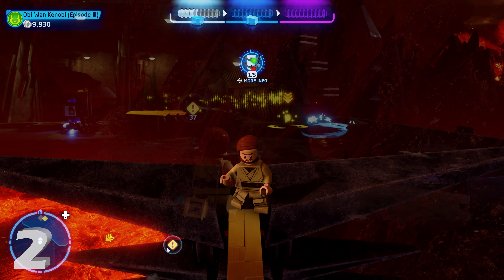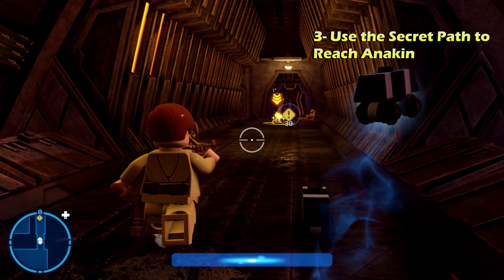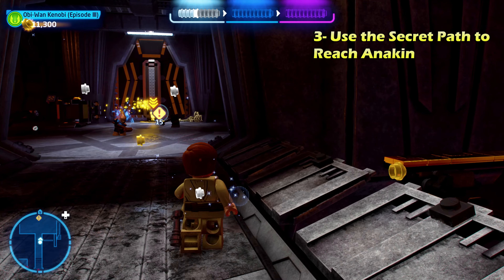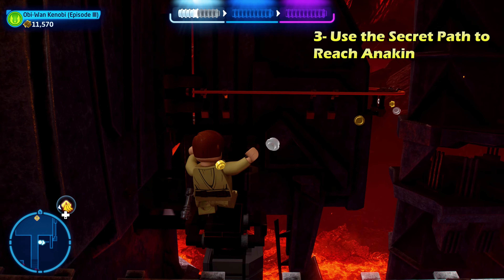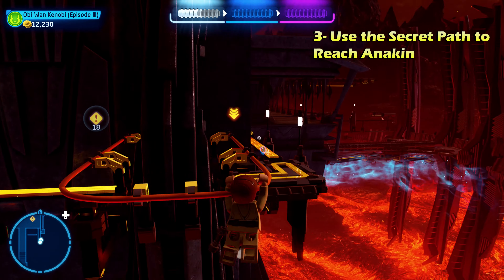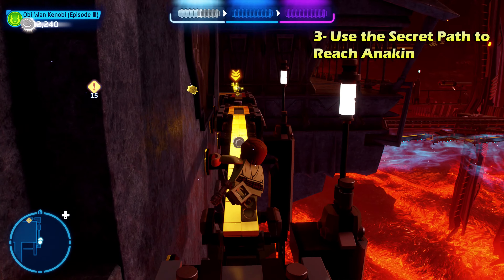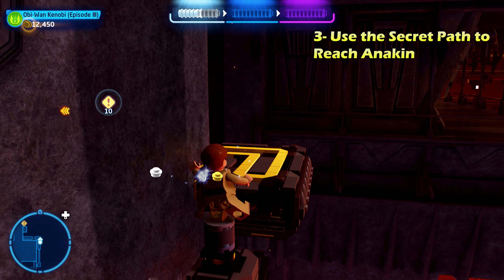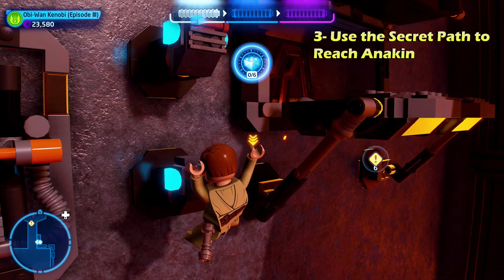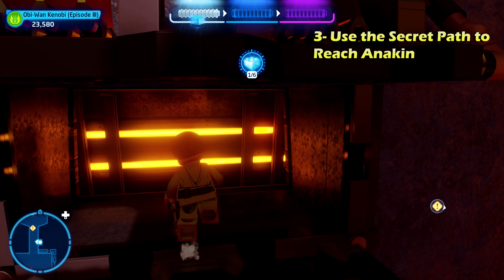Next is challenge number three. After the first area, follow Anakin down. Normally you head straight and use droids to hack the door, but instead take the right side secret pathway. Follow it all the way to the end and it leads straight to Anakin in the next room. Going through that door gives you the last challenge — three of three.